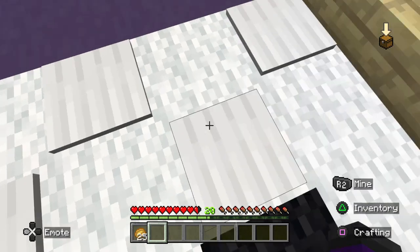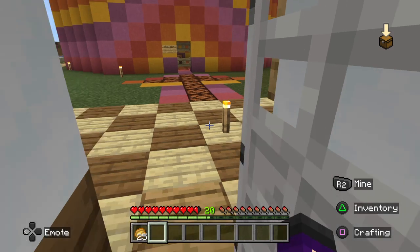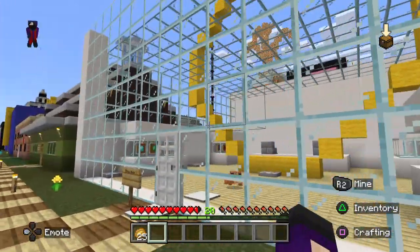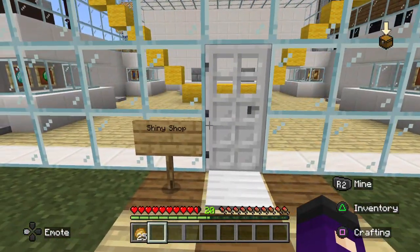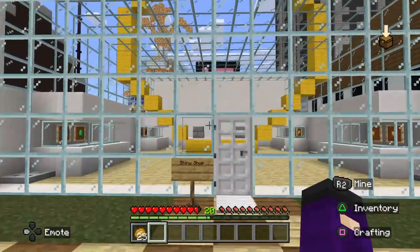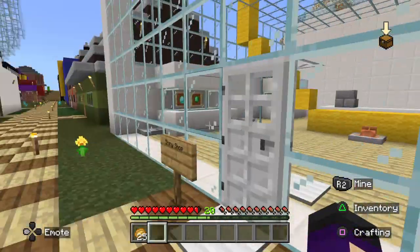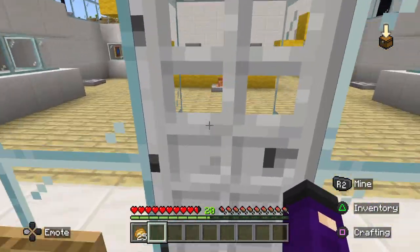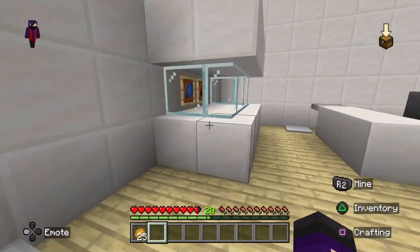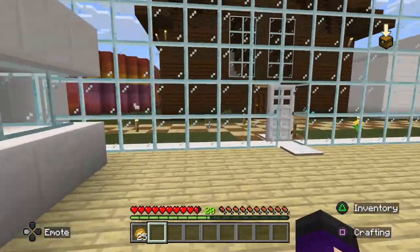I found something interesting. I need to leave before I get distracted. What is this? Shiny shop — oh wait, is this a golden diamond? This is an item shop for, like, gold and things. That's cool.